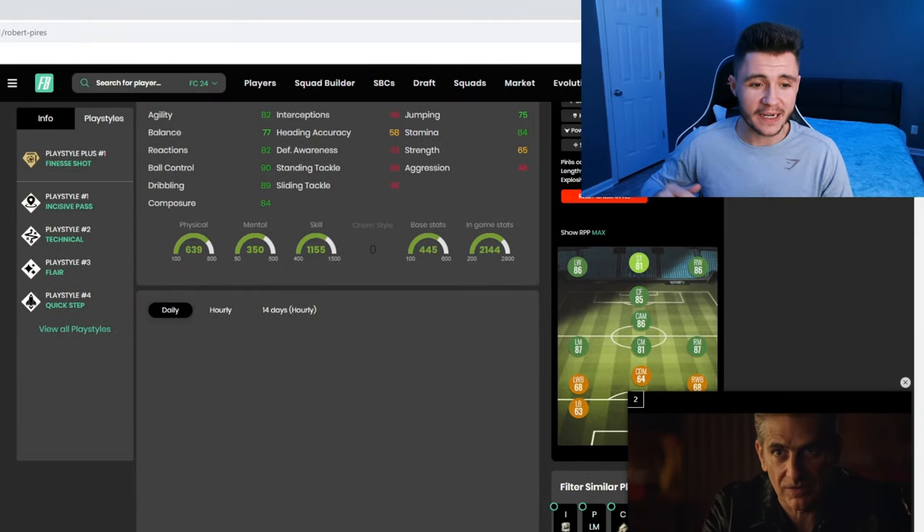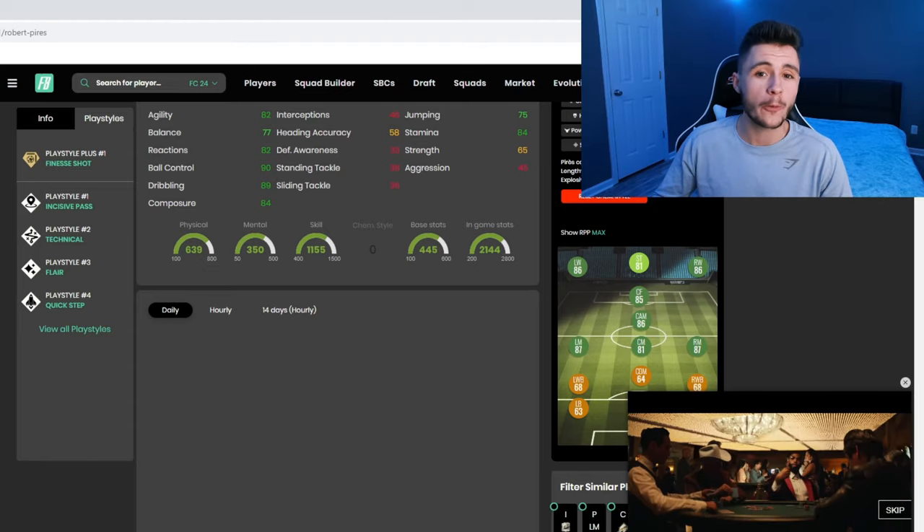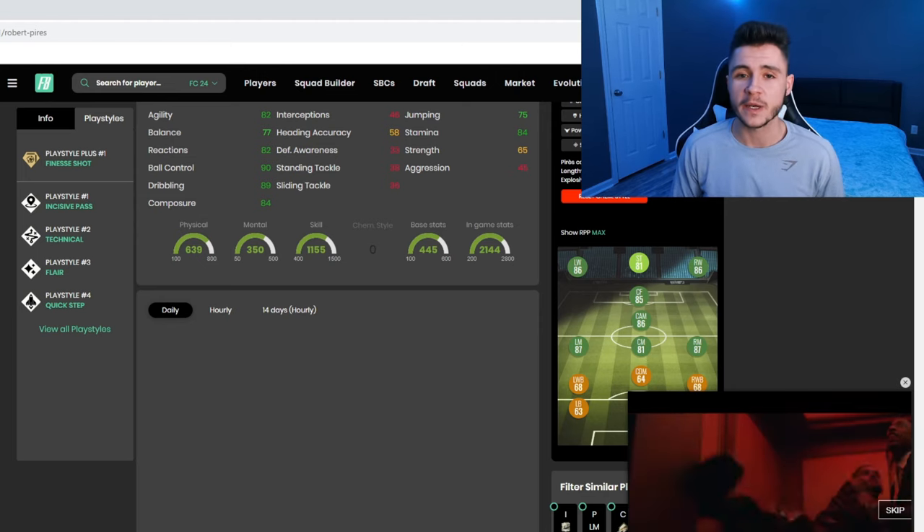If we jump on over to Futbin, we can see that Perez does have five different playstyles, and one of them is the finesse shot playstyle plus, which is really OP in the game. He also has incisive pass, technical flare, and quick step.